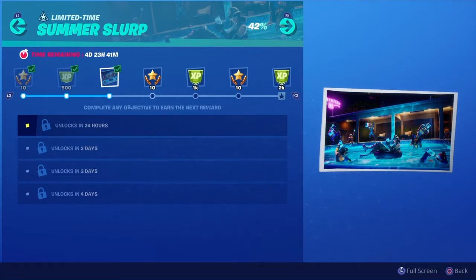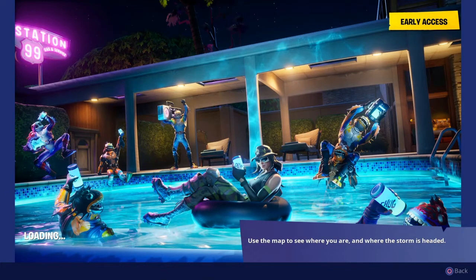With that being said, if you want to find this Week 7 secret battle star, all you need to do is unlock the loading screen by completing all three challenges. If you look in the far back behind the one holding up the boom box, you're going to see a chair and a faint design of a taco — which means we're going to have to go to Greasy Grove.